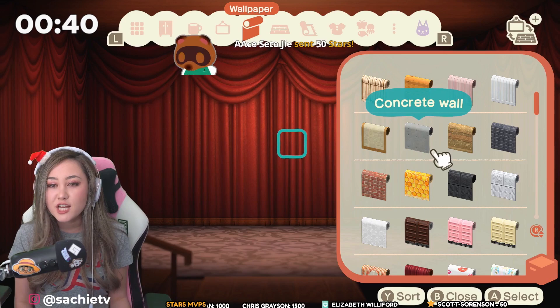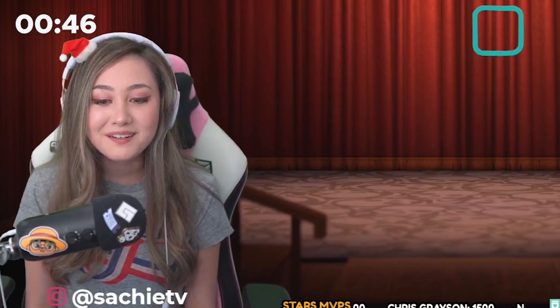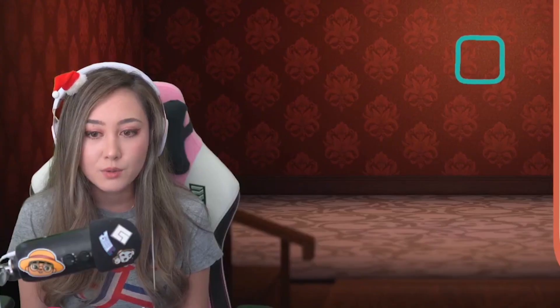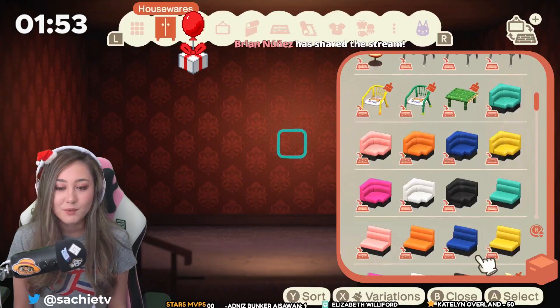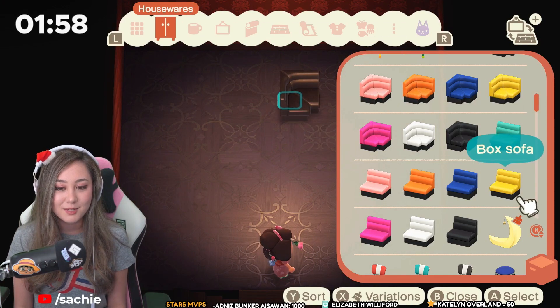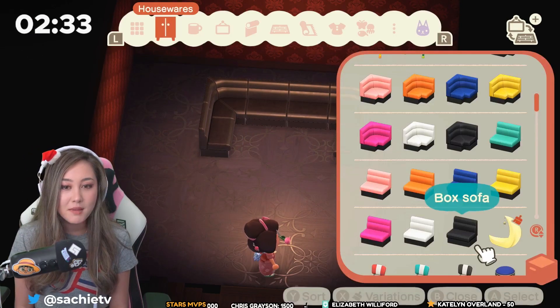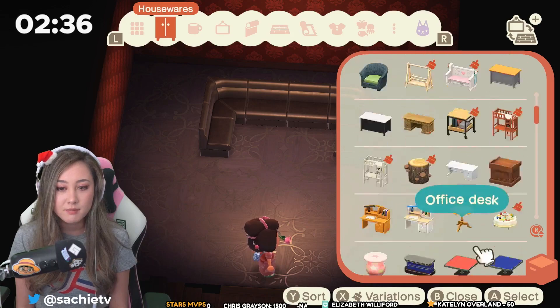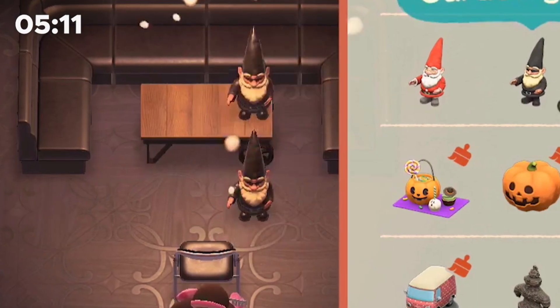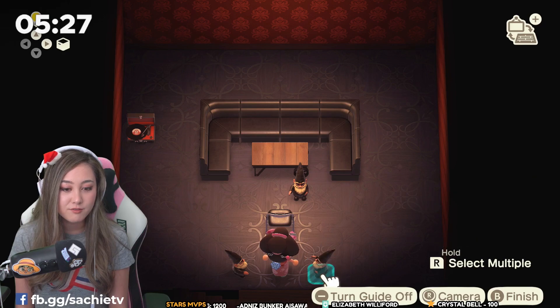I'm realizing when I do these challenges, I don't really collect wallpaper or flooring and now I'm regretting it. We're making a seedy back room where scary deals are made. We need to turn the lights off eventually. When I think of seedy back room deals, I think of these box sofas. We're gonna use the aluminum cases of cash, the gold. And then in the middle, we need some type of table, and of course we need our cool gnomes. We've got bouncers at the front door.